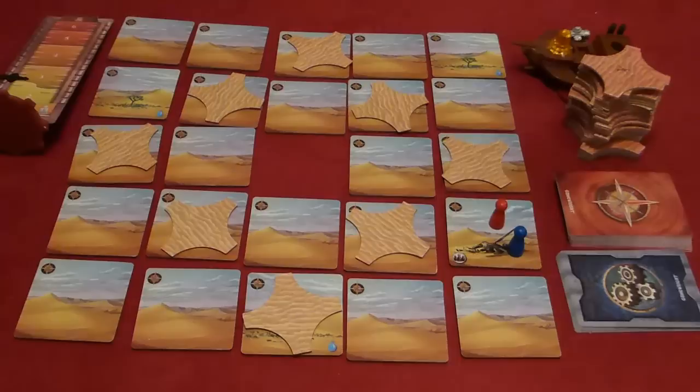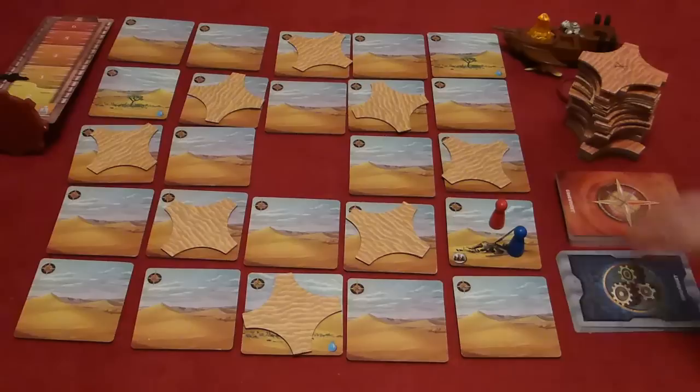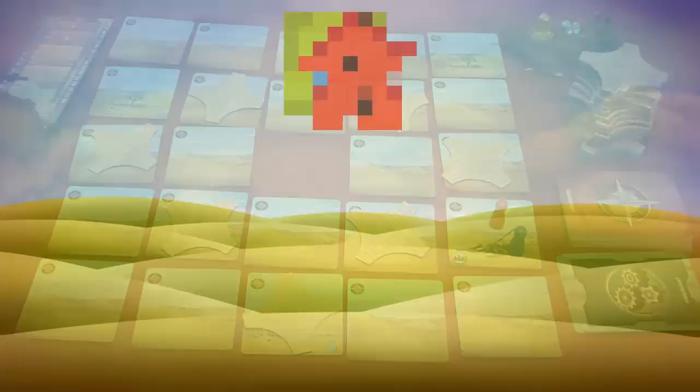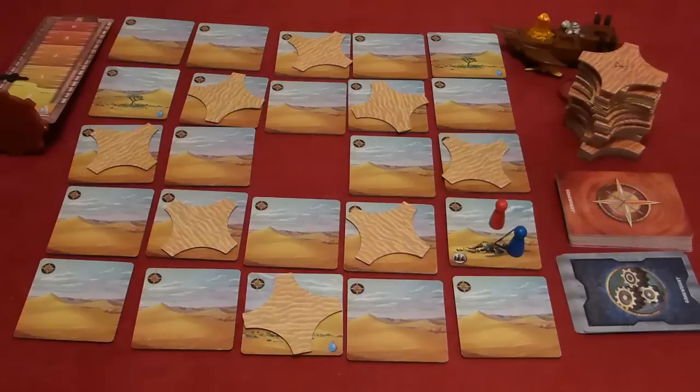You will also need the ship parts — a collection of tokens and models. You will need to pile up the sand tiles ready for use, and you will need the sandstorm deck and the item deck shuffled and placed next to the board. On a player's turn they can take up to four actions. Anyone who's played Pandemic will recognize this as a very similar system — you can do several different types of actions but only up to four action points worth.